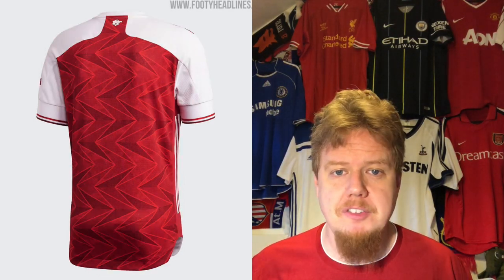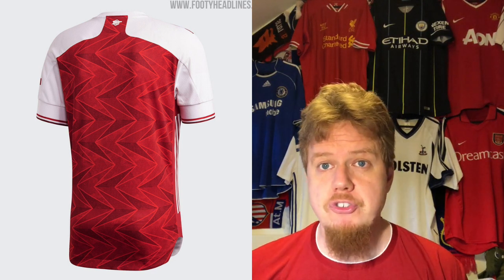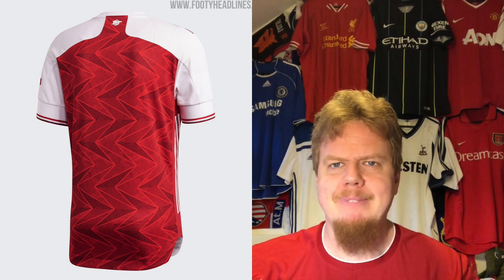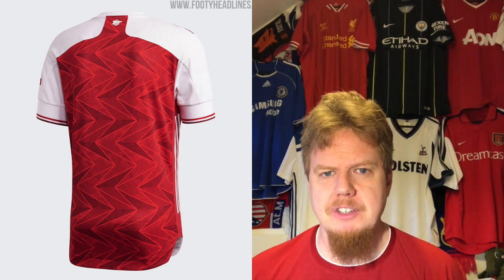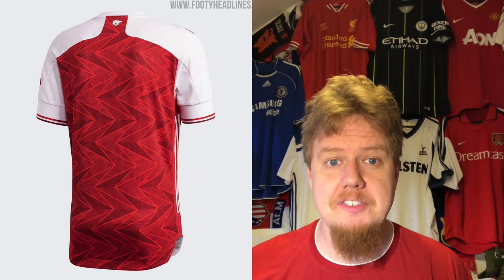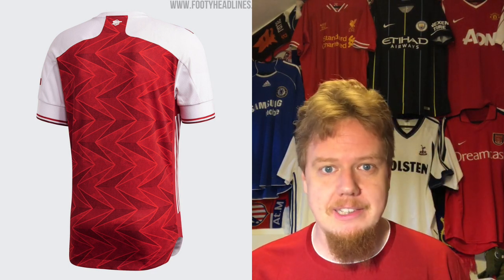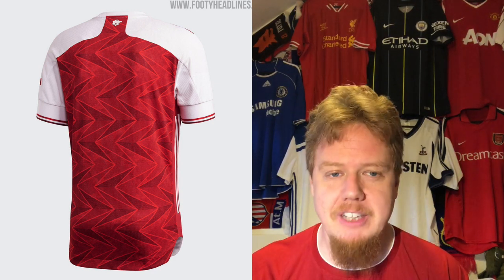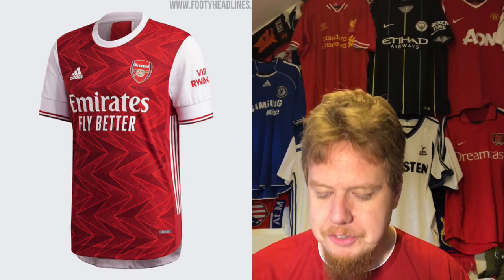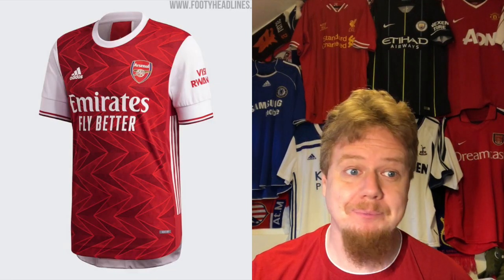What really bugs me is the back. This Adidas template has shoulders that go all the way across — it looks like one of the Puma jerseys, and Puma never had a really good Arsenal jersey. Why is the back suddenly white and why does it look completely different from the front? The cannon on the reverse is a nice touch, but the back really drops the jersey down. Because of the back, I'm going to give this five, maybe six stars.